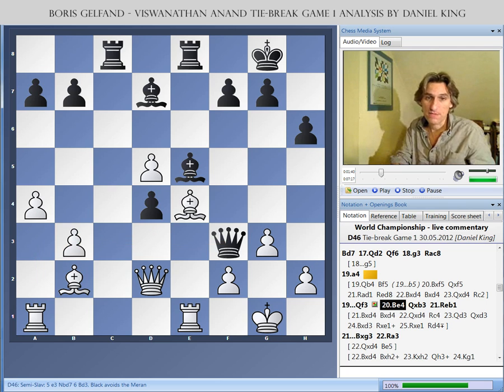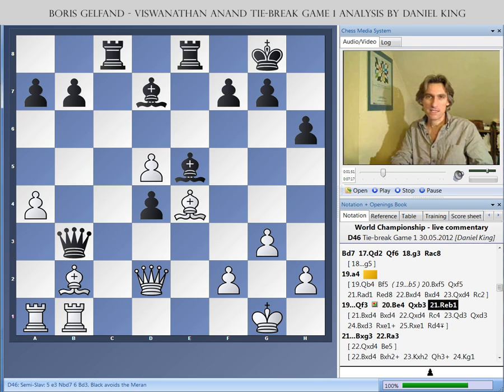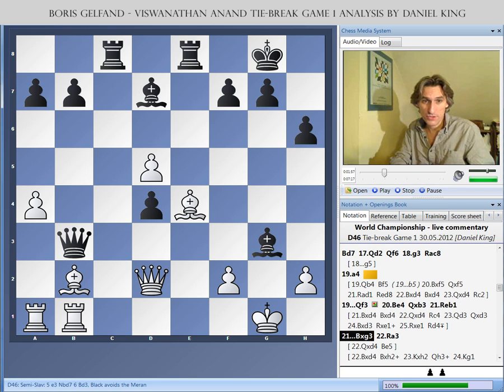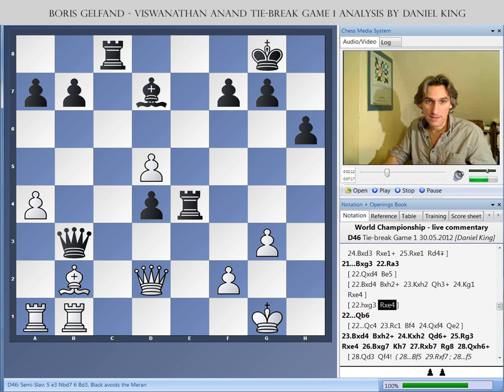Gelfand played Bb4 straight away. Anand took the pawn, and Gelfand played Rb1. This is a very tricky position, but it's amazing how quickly Anand played. He could have moved his queen, but instead he plunged straight in with Bxg3. We need to slow down and look at this move carefully. What happens on pawn takes bishop? Simply rook takes bishop — so that bishop capture unmasked the rook.